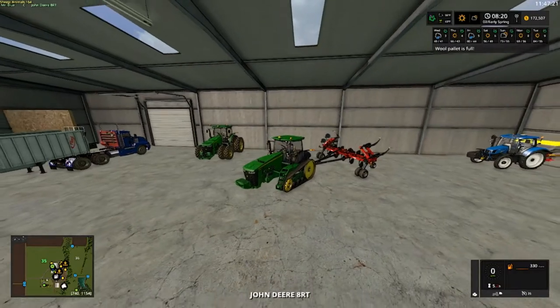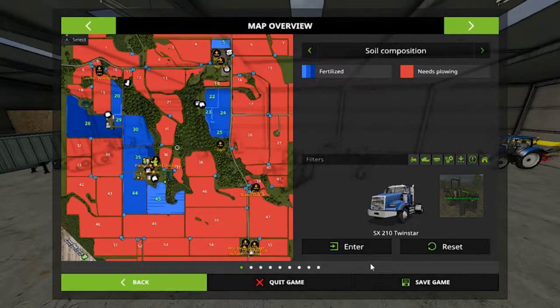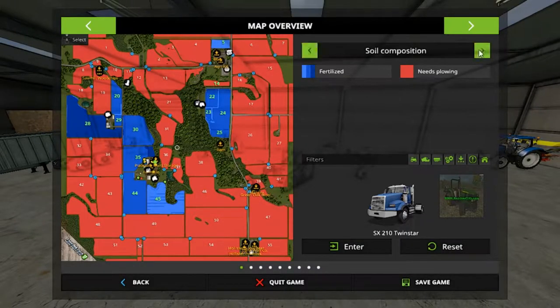We've got the Scorpion King here. Do we need any fields to be plowed? Field 14 is a grass field — we can't plow it, it's showing good. So no, we don't need to plow any fields. For field 14, all we gotta do is mow it and it'll show good. So our next step is to plant all of them and fertilize them.